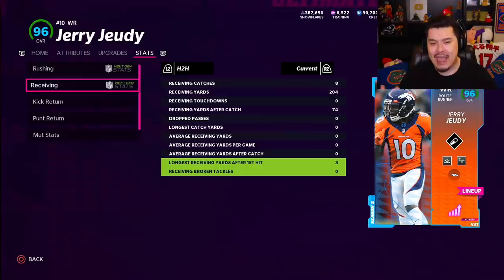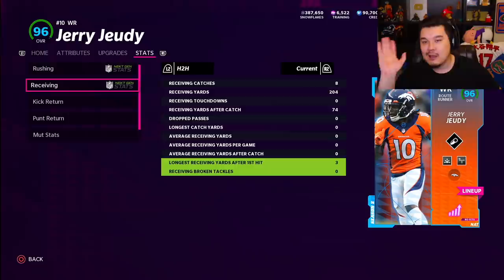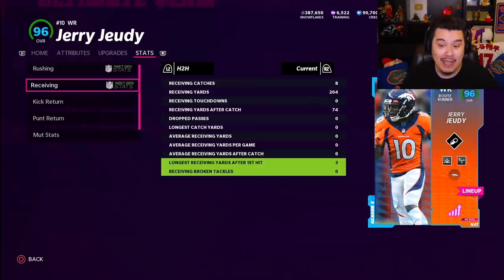Jerry Judy balled out - 8 catches, 240 yards. We also had two receiving touchdowns but that's not showing up there, kind of weird. Anyway - Jerry Judy is sick as you guys saw, he was really good, didn't have any drops. He ran routes really well, got the big touchdowns at the end. Is he worth the grind? I guess so - it's a free card at the end of the day, a free 94 or 95 depending on if you power him up.